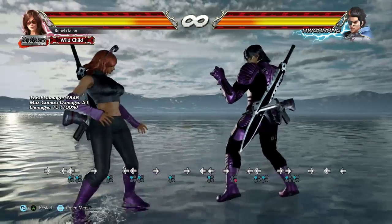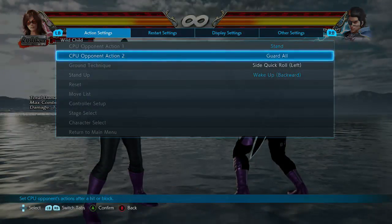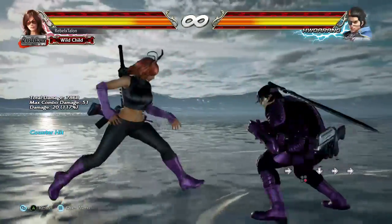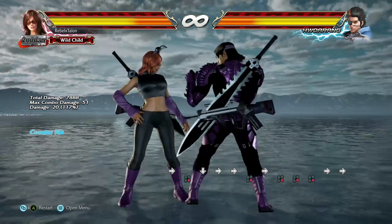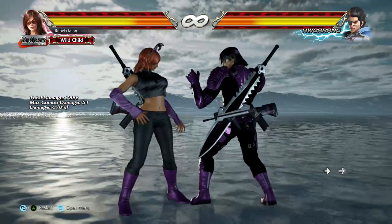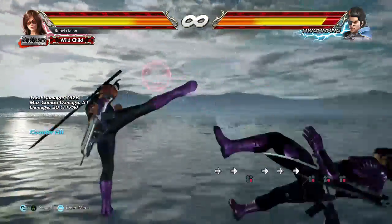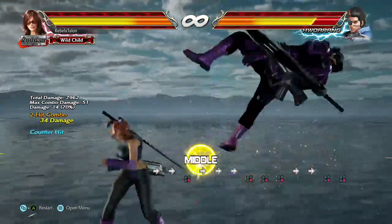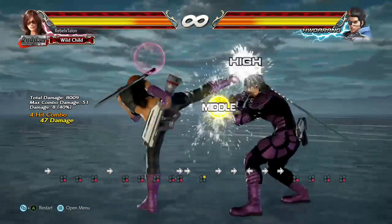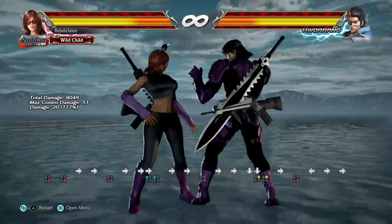Let's get into her launchers. She's got her Magic 4 which is a good counter hit launcher. You kind of have to commit to this one - it's the main launcher you have to commit to because it really knocks them back. If you want to use it into a string, just keep tapping 4 and it'll work itself out. Anything else is kind of too slow.